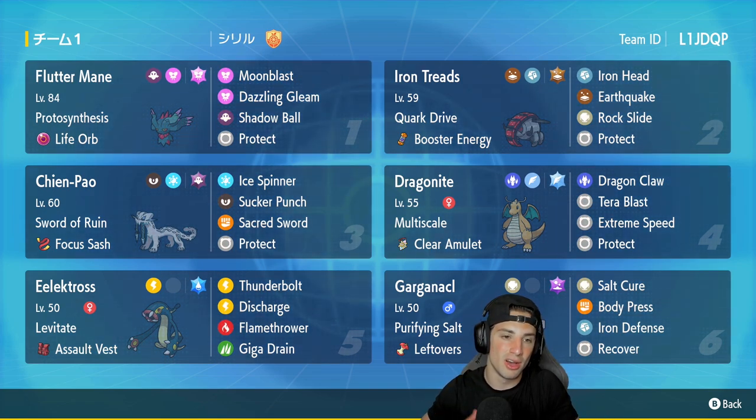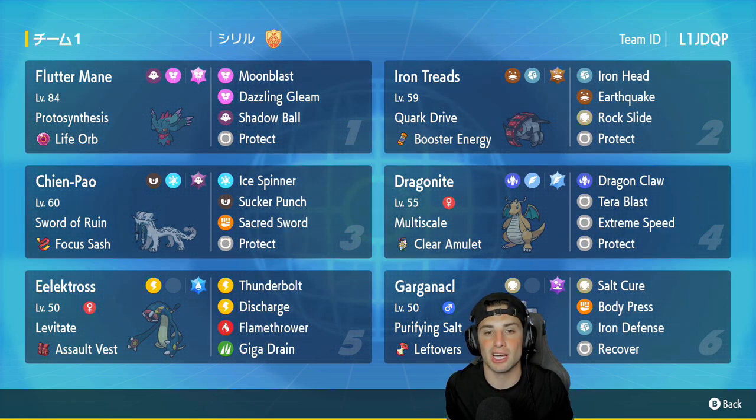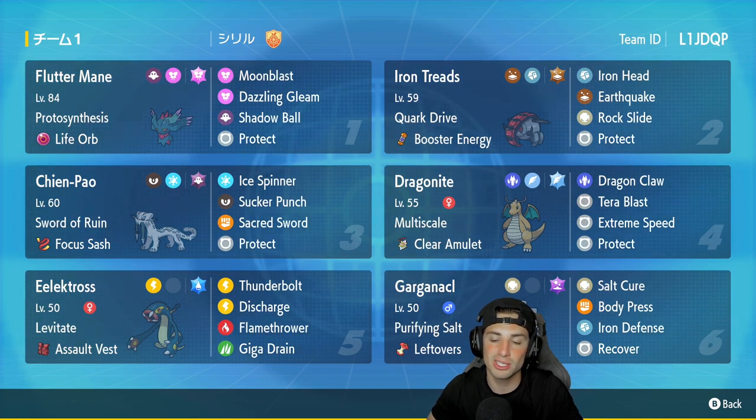Flutter Mane is our first Pokémon for today's team preview. Flutter Mane has probably been the best Pokémon all around in all of the series so far — it's just so amazing. It has Protosynthesis, Life Orb as item, and Moonblast, Dazzling Gleam, Shadow Ball, and Protect. We got Iron Treads on the scene, a paradox Pokémon I haven't used much since Series 3. It's got Quark Drive, Booster Energy as its item, Iron Head, Earthquake for two STAB moves, Rock Slide for coverage, and Protect.